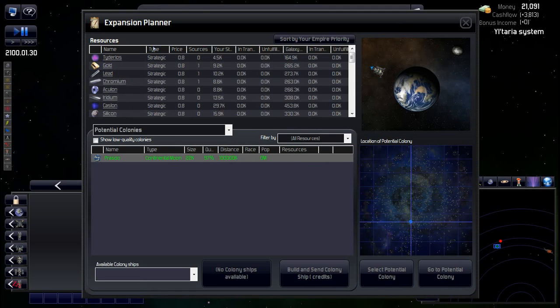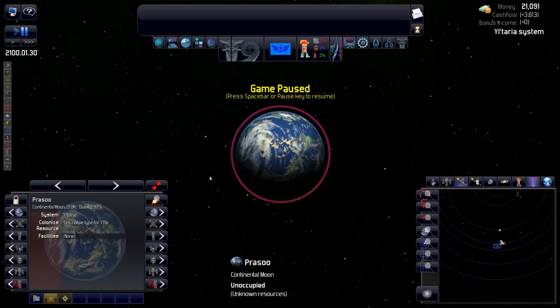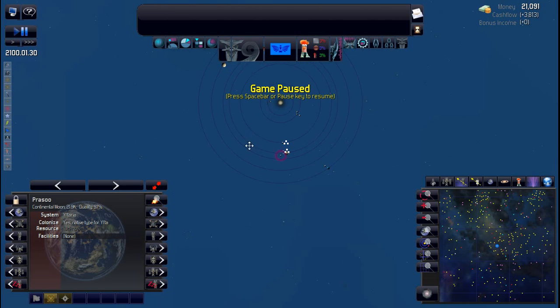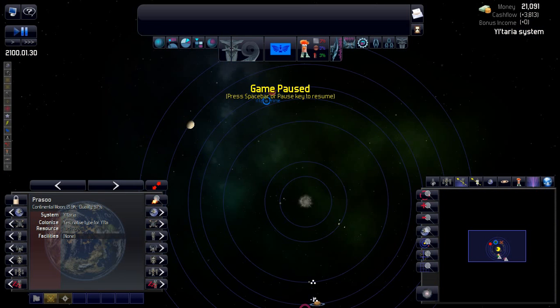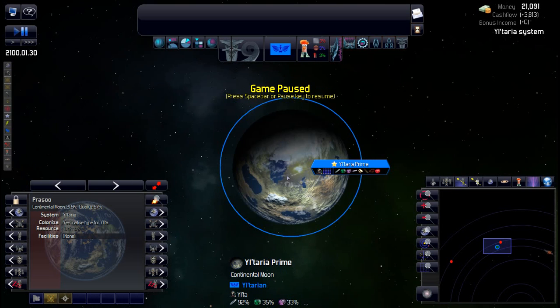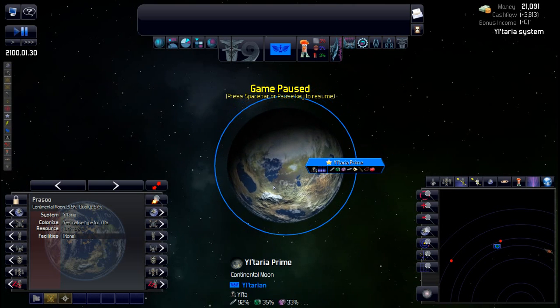Looking at the expansion planner — there's a continental moon with a quality of 97, a bit smaller than our home world but still great. I'll select it just to have a look. We don't know the resources yet, but at 97% we can colonize that fairly quickly. Checking its position relative to the home world — it's on the other side. That's a pretty good start overall.